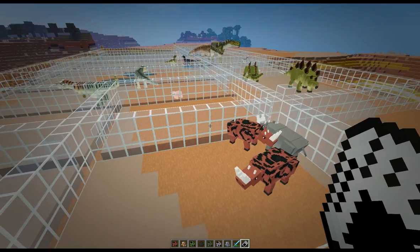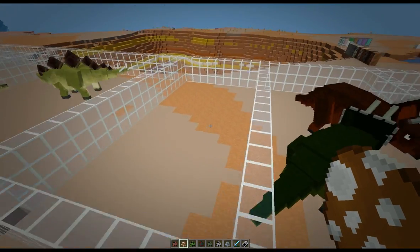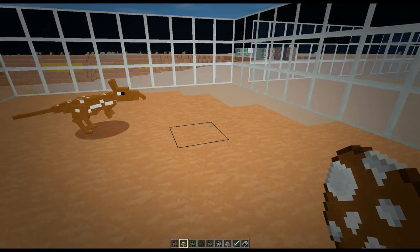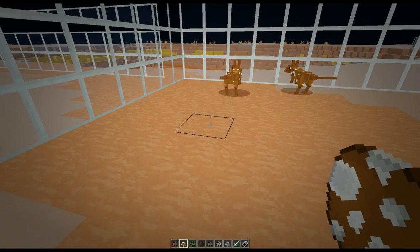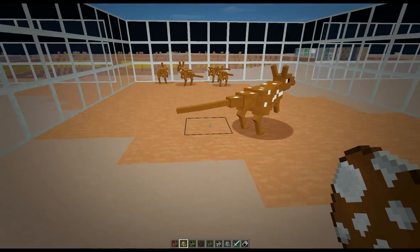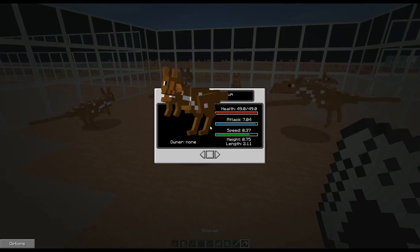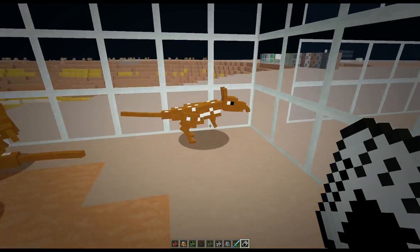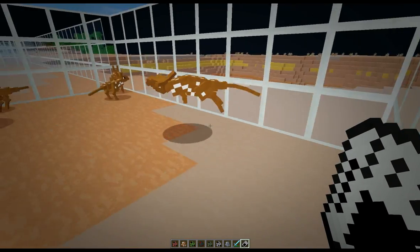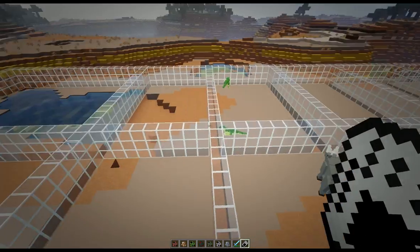Next up is the Leptictidium, a tiny little thing. Look at the way it moves — it hops, which is really cool. They can be quite big as well. Looking at males and females, there does seem to be a little bit of difference in size and shape, though they have a similar pattern.